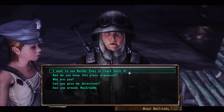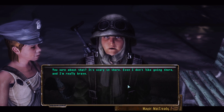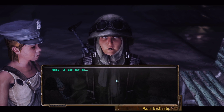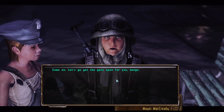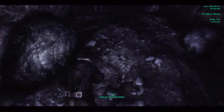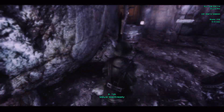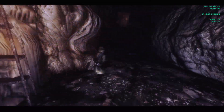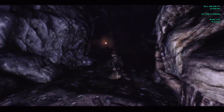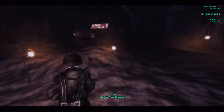I want to use Murder Pass to reach Vault 87. 'You sure about that? It's scary in there — even I don't like going in there, and I'm really brave.' Yeah, I'm sure. 'Okay, if you say so — come on, let's get the gate open for you, Mungo. I'm afraid. Men! Men of desire! Vigilance is advised.' Running, running, and more running — this is what Fallout is made of.